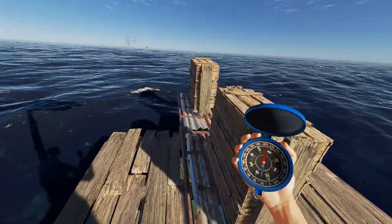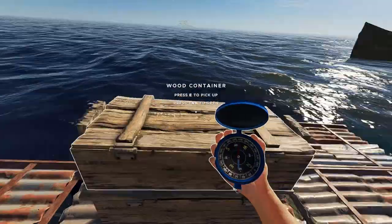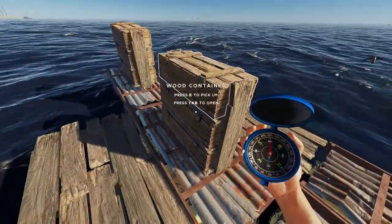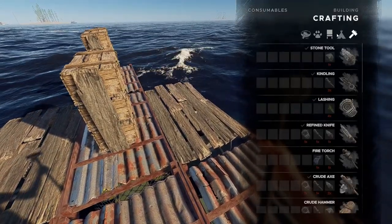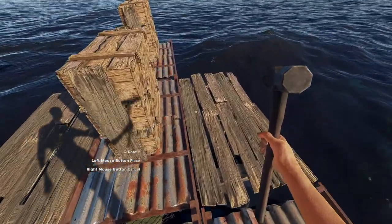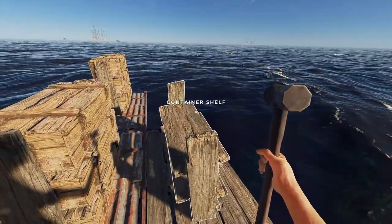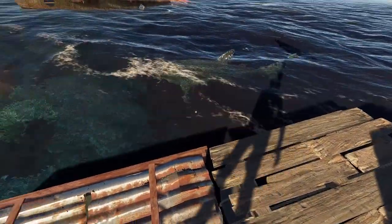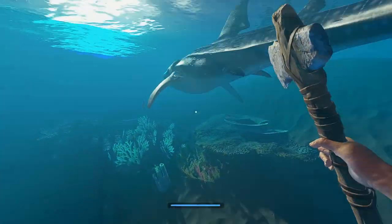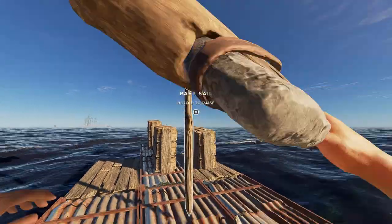I do have three more planks and I need a hammer, and I can build another container shelf here if I can get it to go somewhere on my raft. There we go — put that there. That one got put on a little crooked but that's okay. Got a whale shark — could try and kill that I guess. Could use the hide from them, but it's not a high priority. Let's just see what else we can do here.